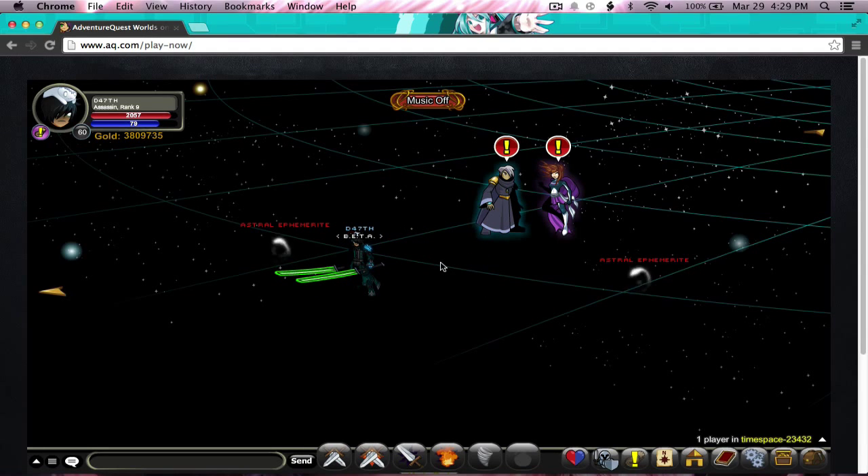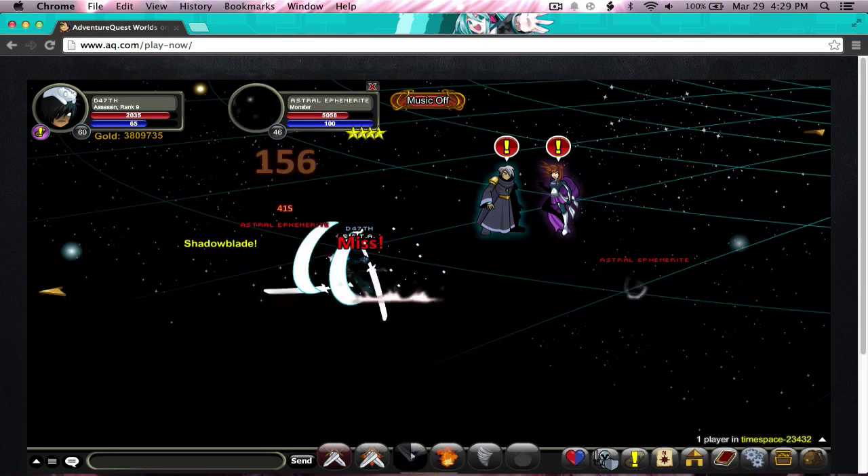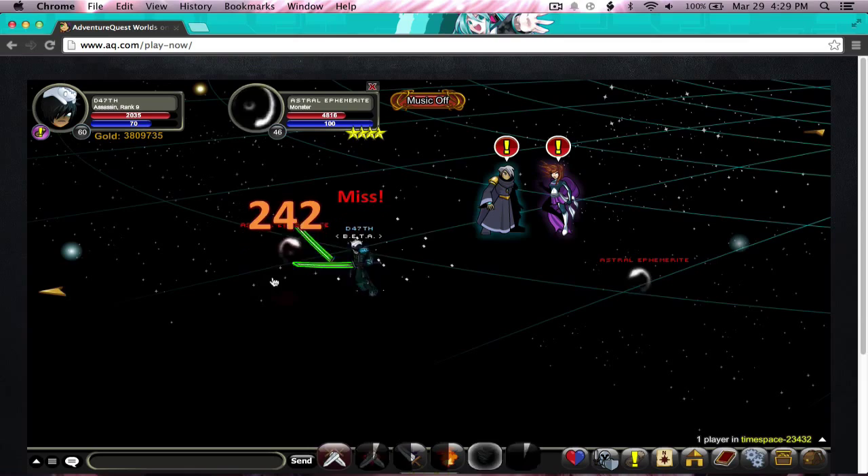So first of all we need your hotkeys. One is auto attack, two is your first skill, three is your second skill, four is your third skill, and five is your last skill.